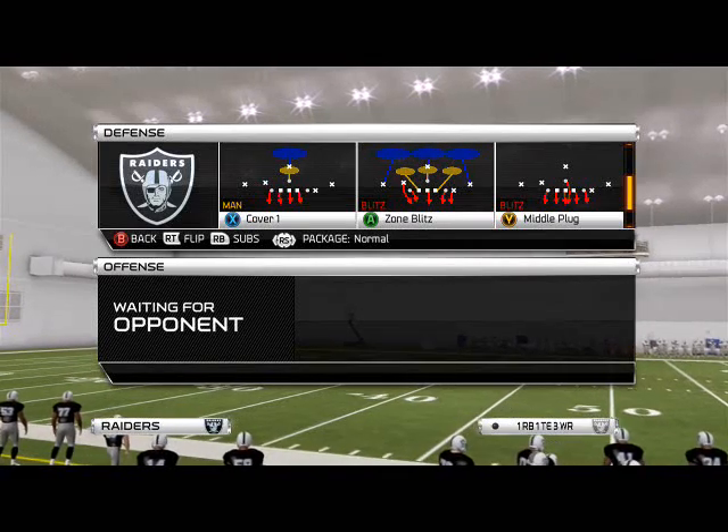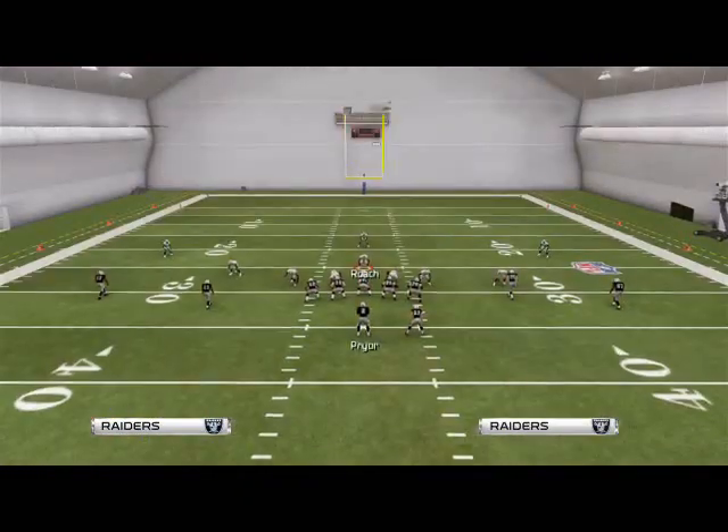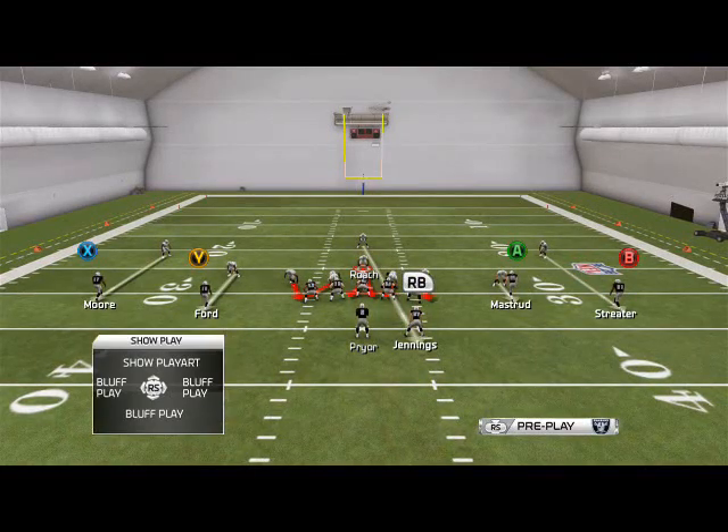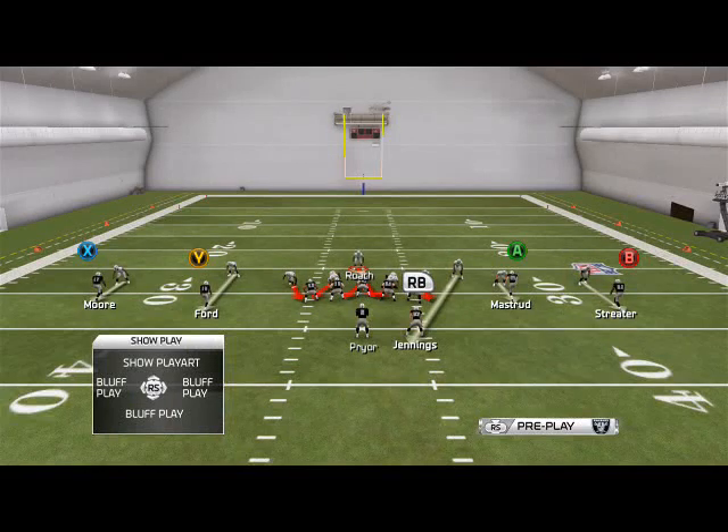The reason we like this pressure is because the play is middle plug. Everybody's going to be manned up. What we like to do, unlike any other plays, is man-align, press coverage, crash our D-line to the left. That's all we have to do. We're going to put Roach in the hook zone as well.